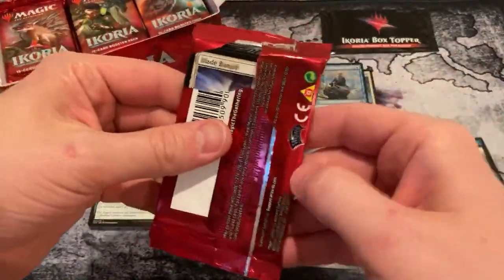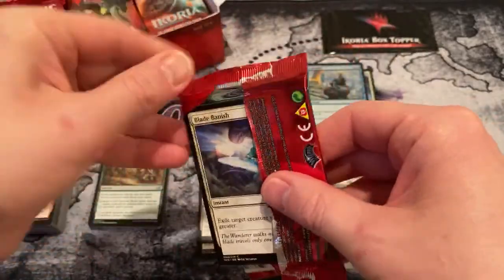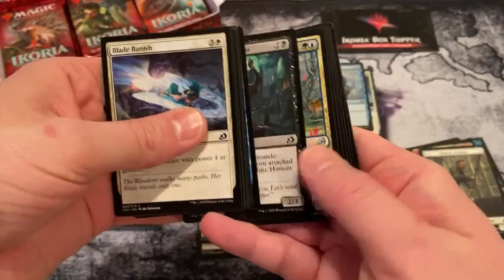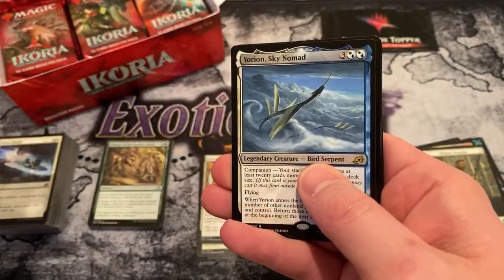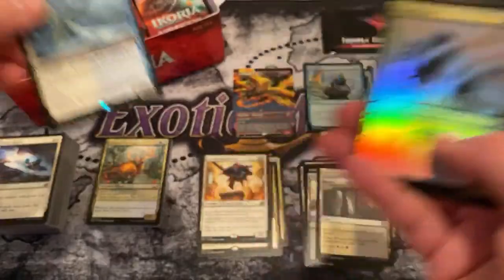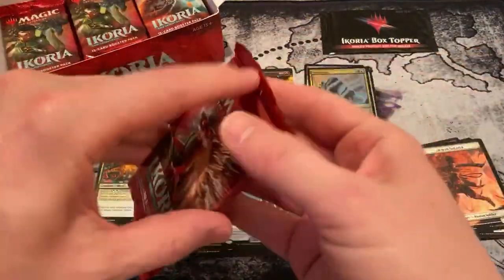Mostly Luros decks, huh? We drafted one in the early access stream — I didn't realize it was as good as it is. Jumping Gnar, Path Breach, and Urian — that's a pretty cool companion right there. And a foil Parcel Beast. Three foils — already swimming in foils.